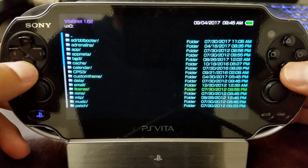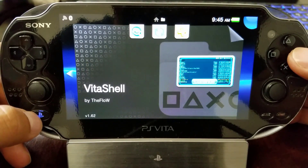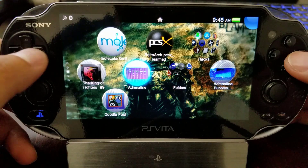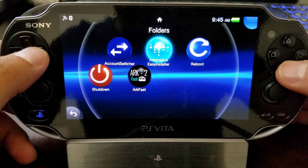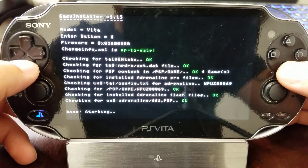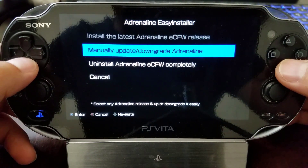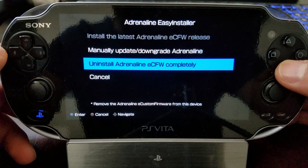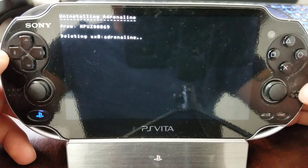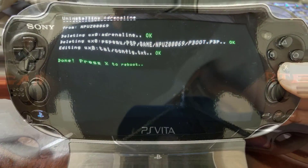Now you guys are going to see my fat PS Vita, and then later on I'm going to continue with the Slim. So before installing it, we're going to go ahead and remove the old Adrenaline. You guys can see I still have it, so I'm going to launch Adrenaline Easy Installer. You can use the free colors or the black edition — it's fine. We're going to select 'Uninstall Adrenaline custom firmware completely.' We want to take it out. Just take a moment — it shouldn't take that long. When it's done, press X and reboot the system.